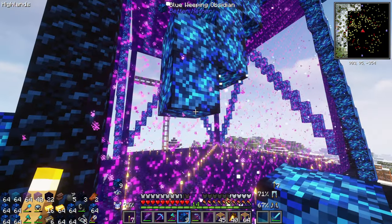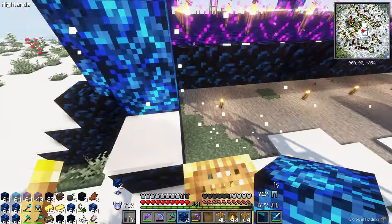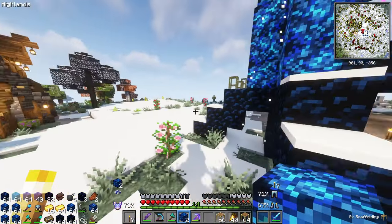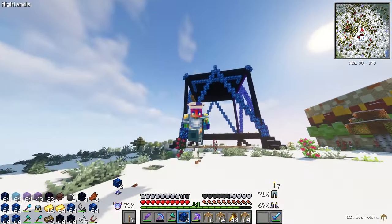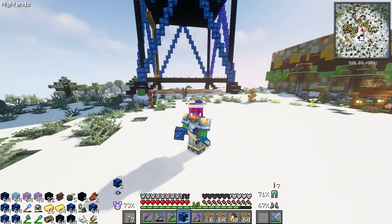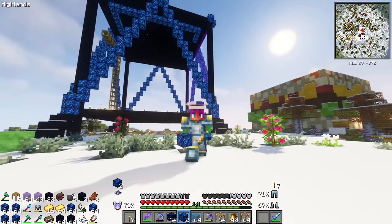Putting on the last of the weeping obsidian down the side here, going down by two. It does go right down to the bottom here, so I can actually break this down. Let's break down the rest of this scaffolding as well. Let's take a step back - it's actually starting to look pretty decent, and I think what I'm going to do is outline it with a couple different ones. We have the crying obsidian, we have the weeping obsidian, and we also have the blue obsidian glass that I really wanted to incorporate in here as well.